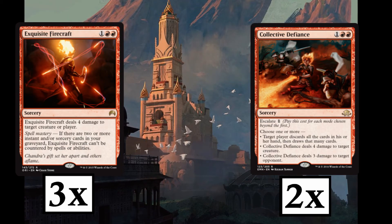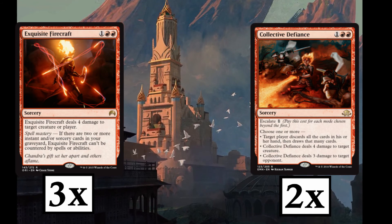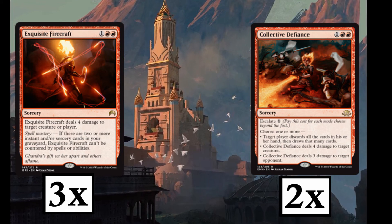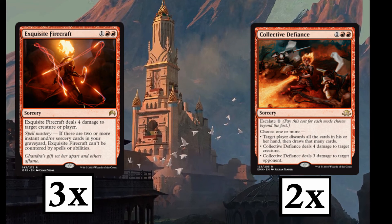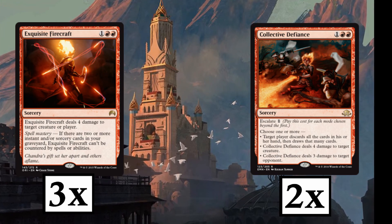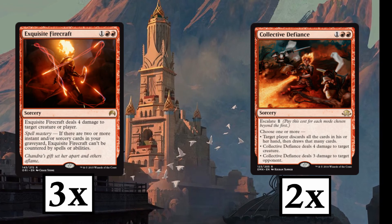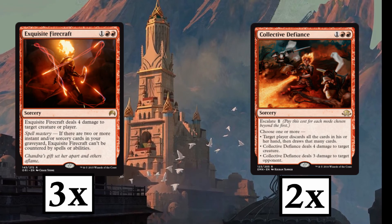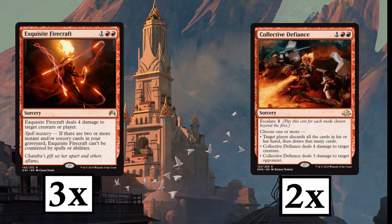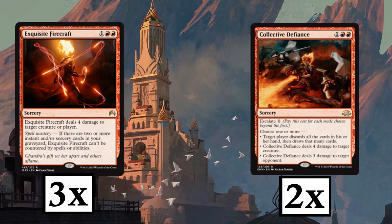We round out the spells with 2 sorceries: 3 copies of Exquisite Firecraft and 2 copies of Collective Defiance. Exquisite Firecraft deals 4 damage to a creature or player, and if you achieve spell mastery, it can't be countered — great against counter magic decks. Collective Defiance is a Swiss Army Knife of a card. You pay 3 mana and choose modes, escalating by 1 mana per additional mode, up to 3 total. First mode: target player discards all their cards and draws that many — great to throw off an opponent or get a do-over on a bad hand, and discarding triggers Madness on Fiery Temper. Second mode deals 4 damage to a creature, and the third mode deals 3 damage to target player.